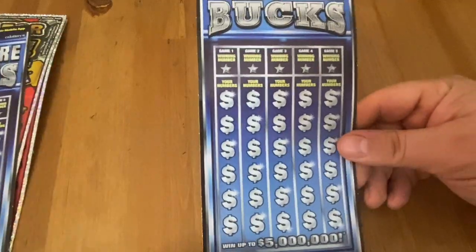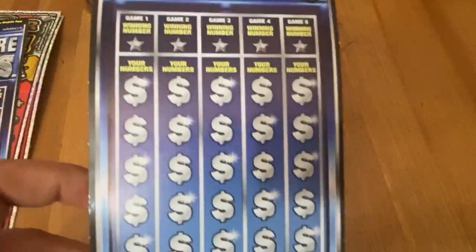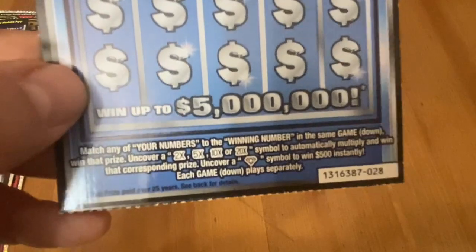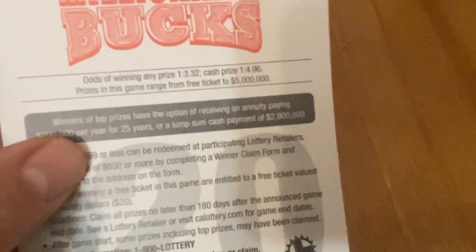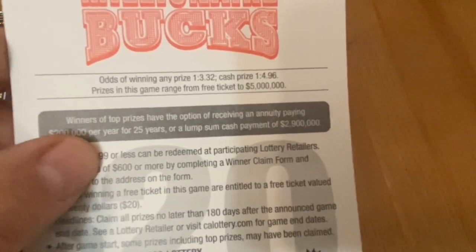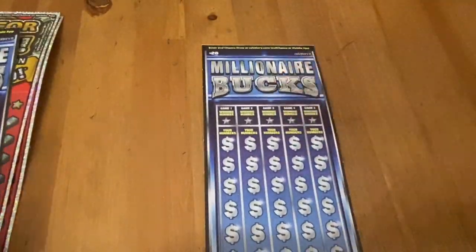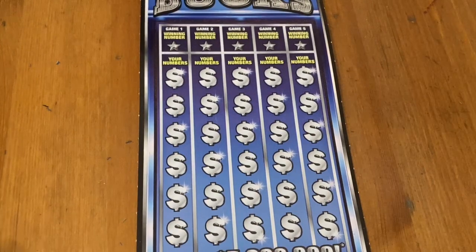We're hoping for good things to happen today — it feels like a good day, so let's win big! On this one, you're looking to match a number in the games; each game plays separately and you can find a multiplier from 2 to 20x, or that diamond to win 500 bucks instantly. Odds on this one are one in 3.32 and one in 4.96, playing for up to a million bucks.